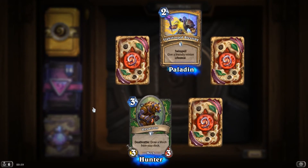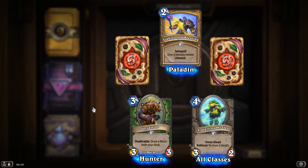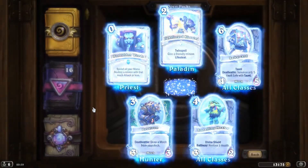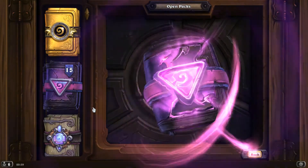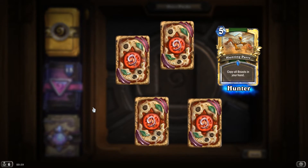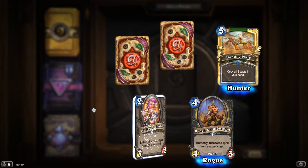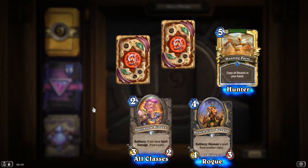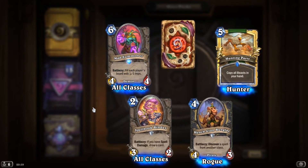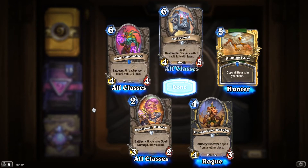Ursatron. Lightforged Blessing. Traveling Healer, Divine Shield, Battlecry: restore 3 health. Safeguard. And Rare Forbidden Words. Golden Rare. Golden Rare. Hunting Party, copy all beasts in your hand. HenchClan Burglar. Spellbook Binder, Battlecry: if you have Spell Damage, draw a card. Rare. Rare, Mass Summoner, Battlecry: fill each player's board with 1-1 Imps. And Safeguard.